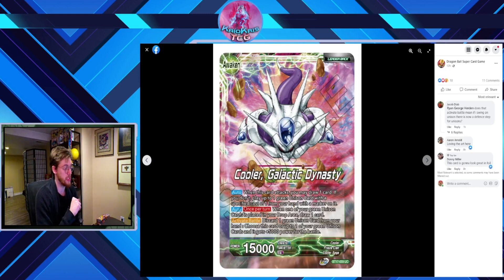On the awakened side — Cooler Galactic Dynasty — when this card attacks, you may draw a card; if you do, play up to one green unison with a specific cost of one with a marker on it from your hand. I think it's good that you draw first, because if it said 'play a unison and if you don't draw,' your opponent has to counterplay the first window — and I do believe there will be unison counterplays eventually, maybe in the set after the next one. Also, auto: when one of your green unisons is placed in the drop area, draw one card.